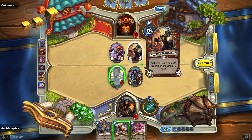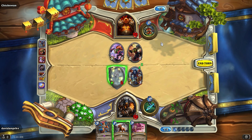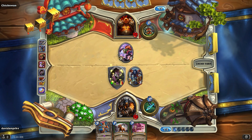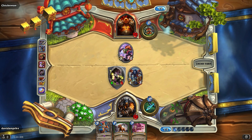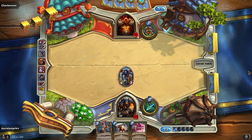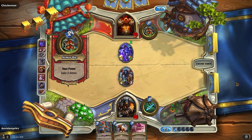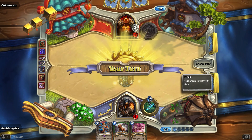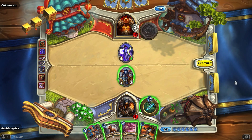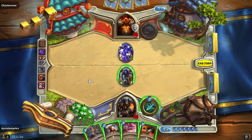I can attack this and then force him to trade here, or I might want to go straight for him. This way we clear both. 4-4 — that's okay. He armors up. I can just destroy it. I wonder if the Big Game Hunter has to destroy a very large minion. We'll save it just in case we need it. We'll attack here. Deadly shot — shoot him.